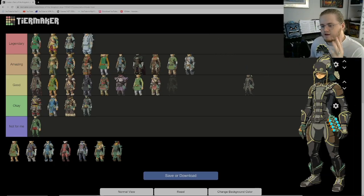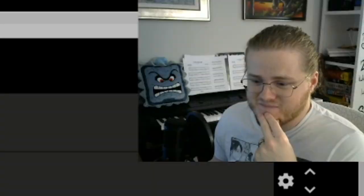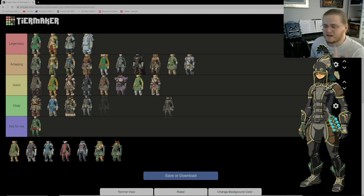Next is the Rubber outfit. I feel similarly about this one as I do the Radiant outfit — there are things holding me back. For me specifically it's the fish helmet. The rest of the outfit actually looks kind of cool, and even the color scheme is interesting, but I don't wear it a lot. I'm going to put it as okay even though I do like the torso and the pants.